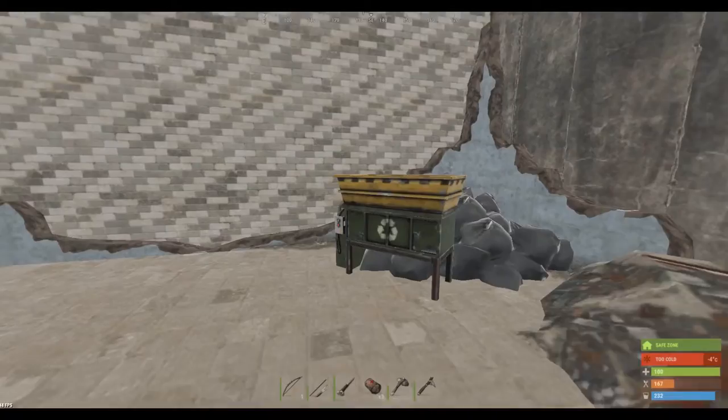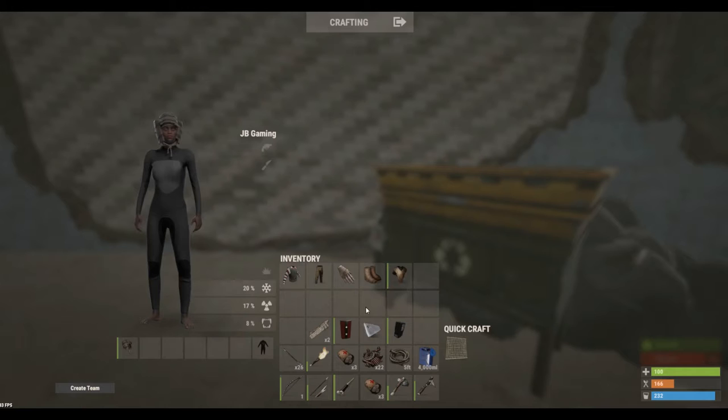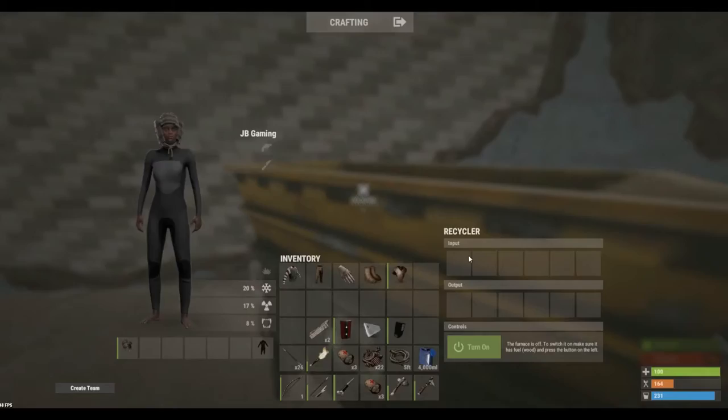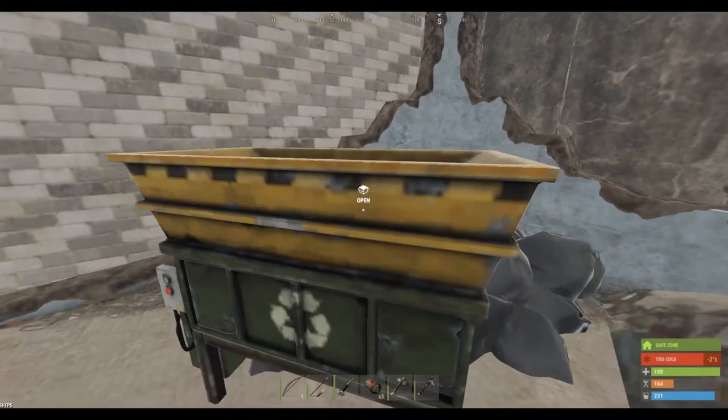Now we're over at the recycler. Just to save time — the heli's out, cold weather and all — so we didn't get a huge amount. A lot of players will just take everything they find back to their base and keep it, but right now we want to recycle everything we have. All this stuff we want to recycle, because we have no blueprints. These components are good later for crafting weapons — like this semi-automatic body — but for now we need scrap. Also be aware: if you're standing at the recycler with it open, another player can jump on your head from the other side and push you out so they can grab your stuff.